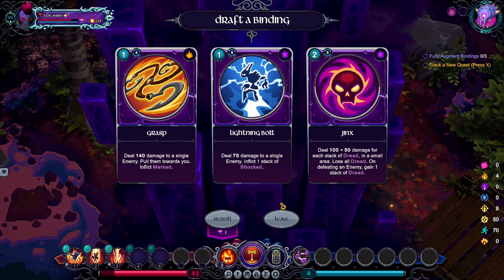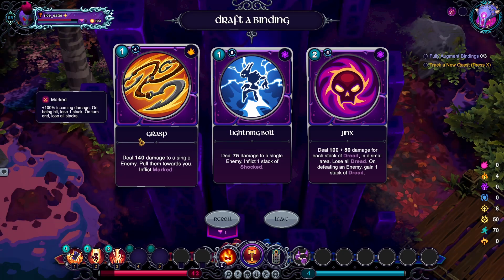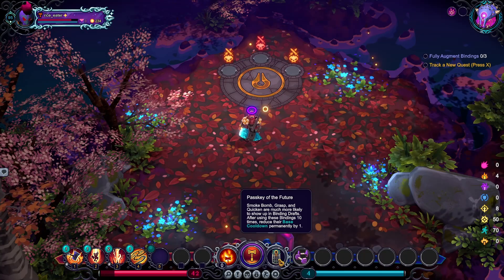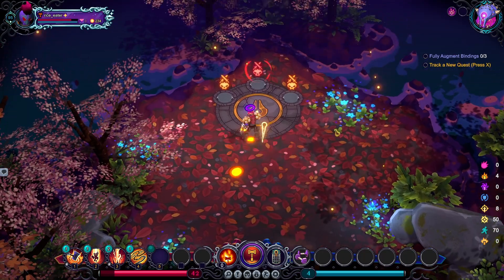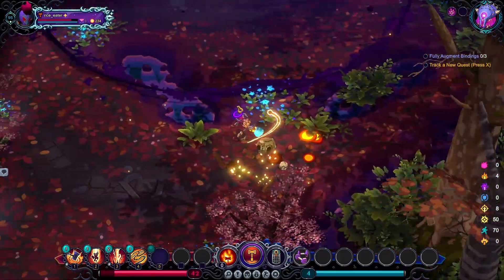I'm very tempted with lightning ball but I guess I'll play with what I have. Let's go and get grasp — it's kind of wasteful to get this trinket and not use what it's good for, you know what I mean.